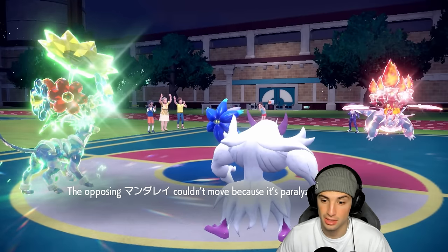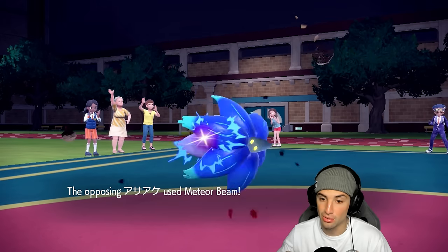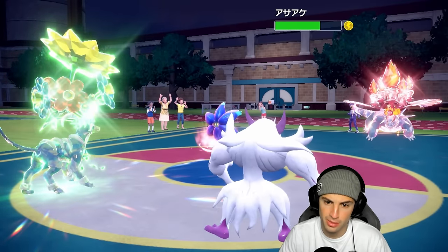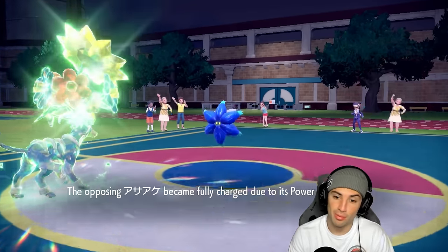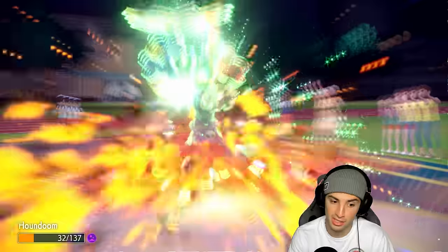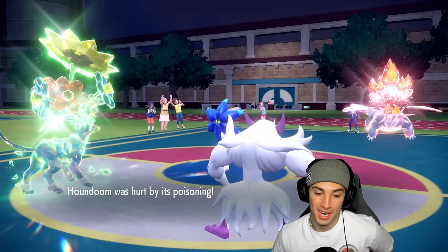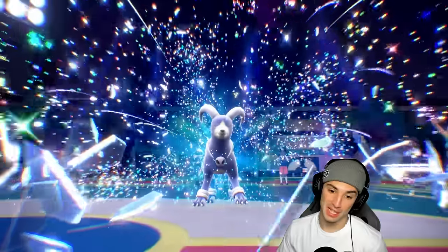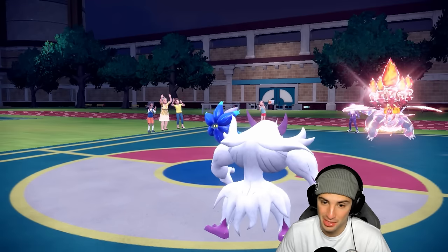Who's not moving? Salamence — can we get double? We don't double, and he goes for a Meteor Beam with Power Herb. Power Herb puts special attack back to normal. I can Bullet Punch that and KO it whenever I want. Poison damage is going to take Houndoom out. Poison takes me out — I think we have to go after Salamence first. I can't survive a Heat Wave without Tera.